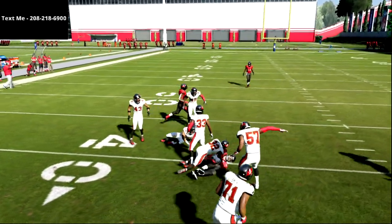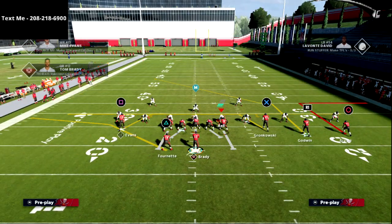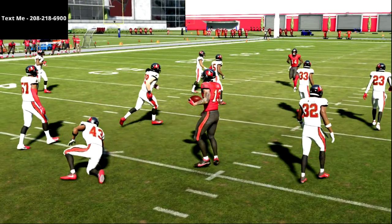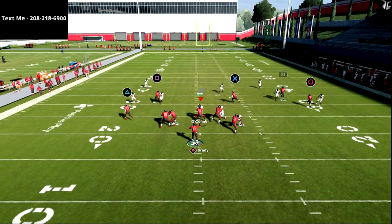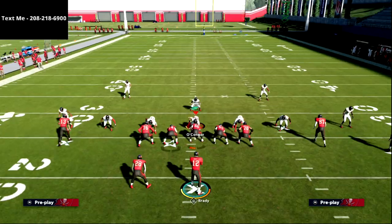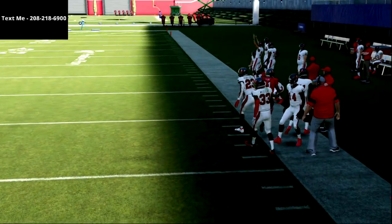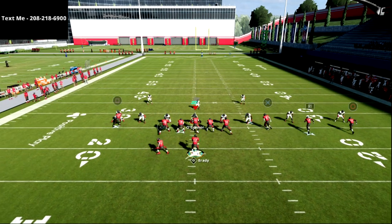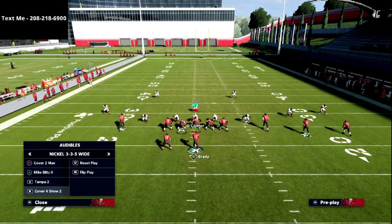Tampa Two is the best way they're going to be able to stop this: number one because they get more underneath zones, and number two because of those soft squats on the outside. The out route is really not a possibility but your drags are wide open underneath. If they're going to stop you, their user has to go to the post, which means you can throw a quick hot read off the outside easily. If you're getting a lot of Tampa Two, you can tag a fade on the outside and kill it right over the top.